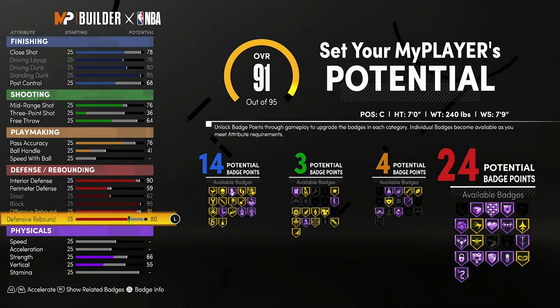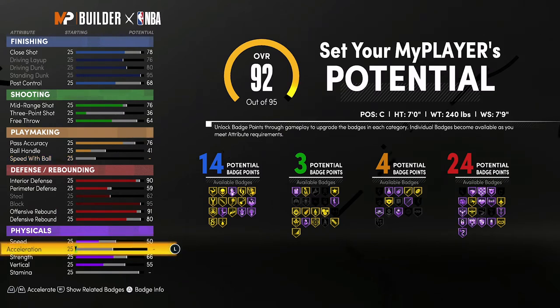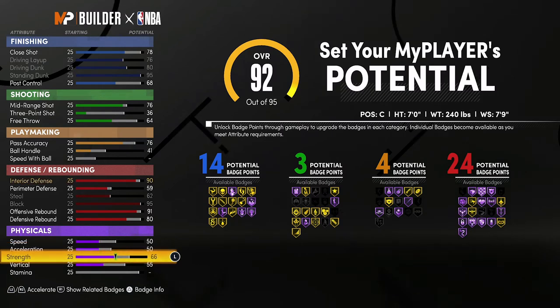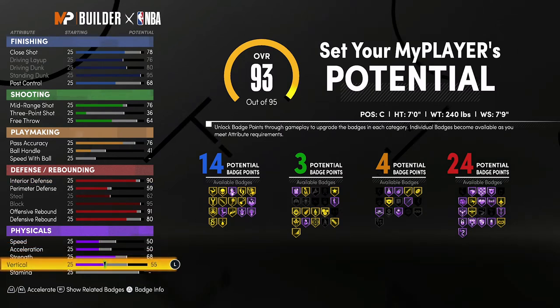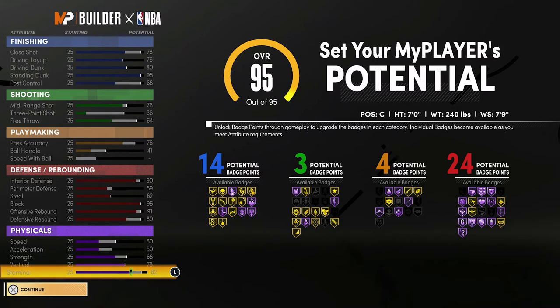For your physicals, you're going to bring your speed up to a 50, your acceleration up to a 50, your strength up to 68, your vertical up to 78 and max it out, and you're going to spend the rest on stamina.